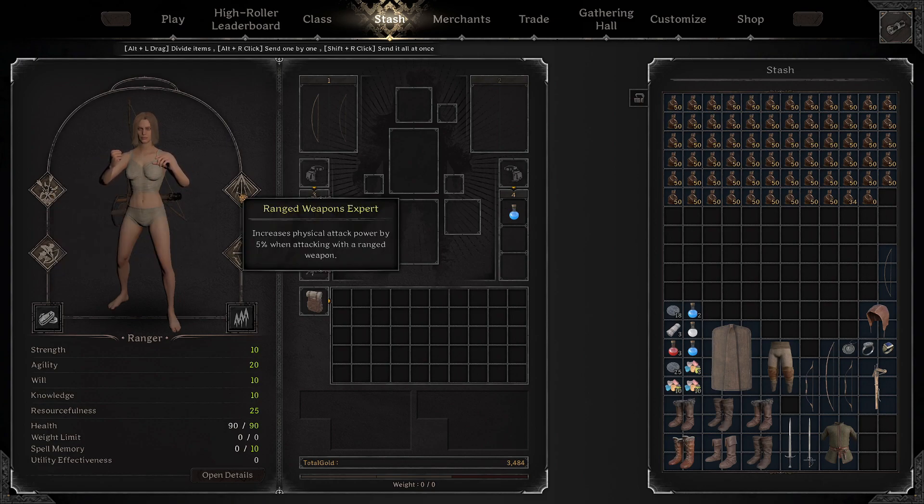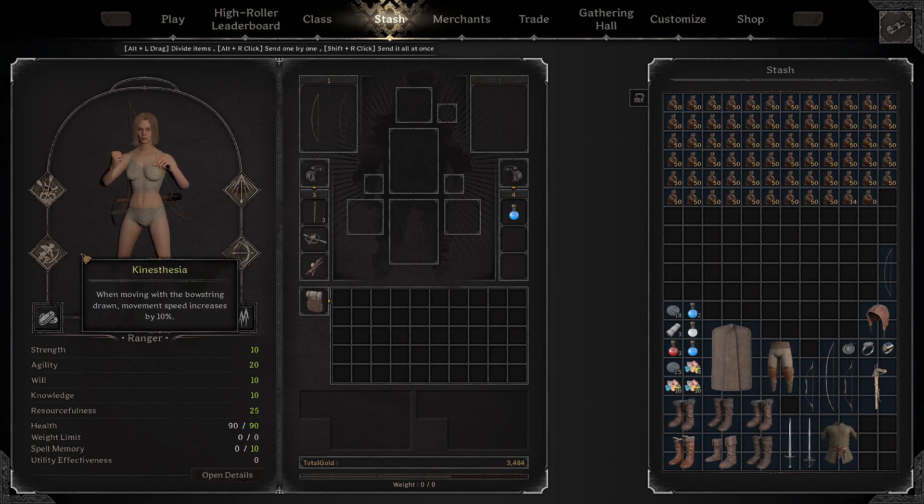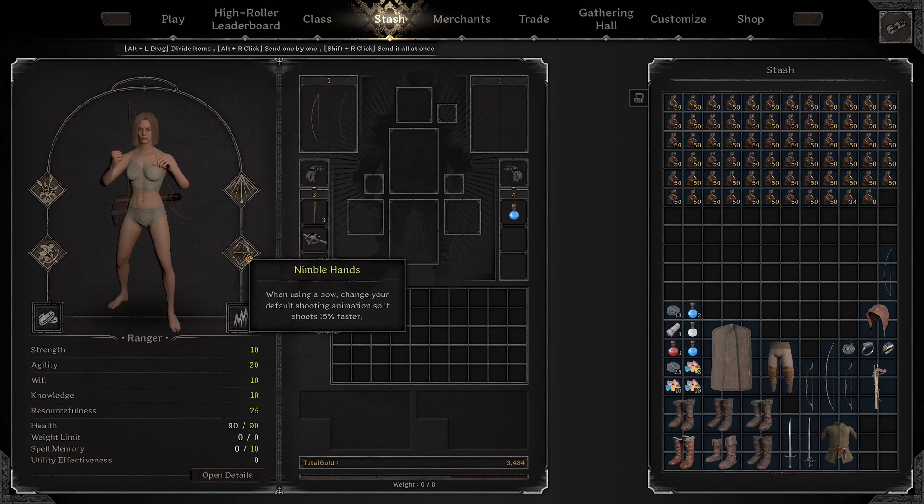Take Sharpshooter, Ranged Weapons Expert, Kinaesthesia, and Nimbo Hands.